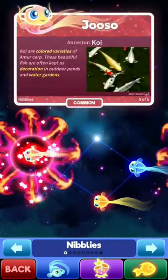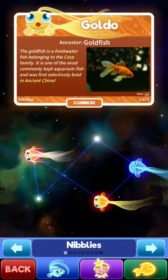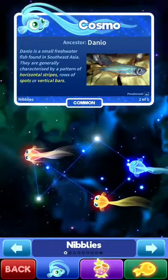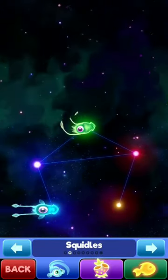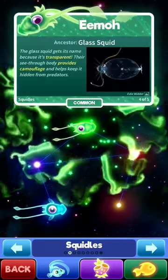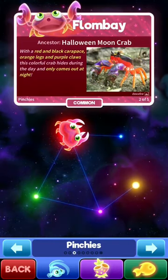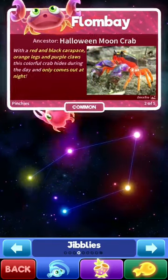So here are all my nibbles. We have Joe, we have Gold, and we have Cosmo. Only three of those. Here are my squiddles — we have Groovy and Emo. These are my pinchies, we have Flambe, only one.